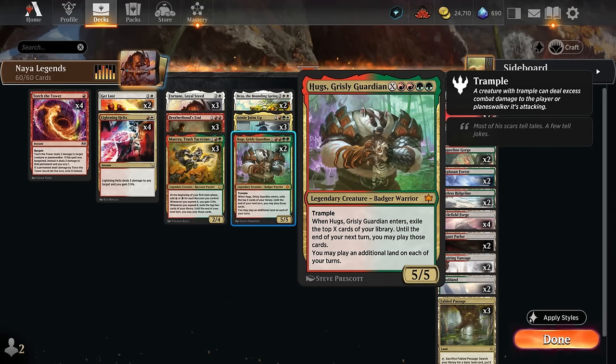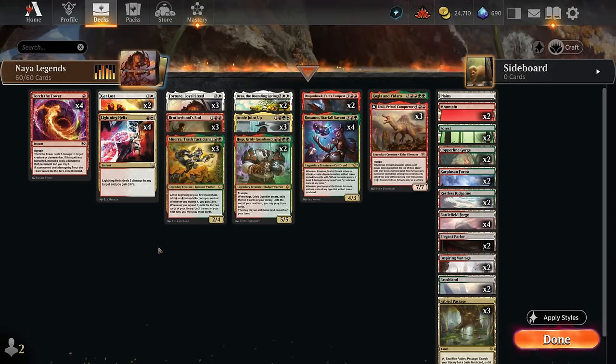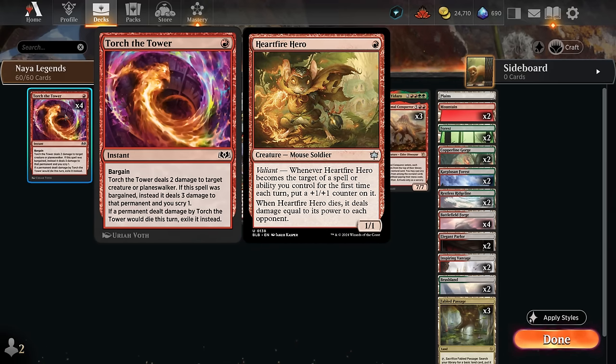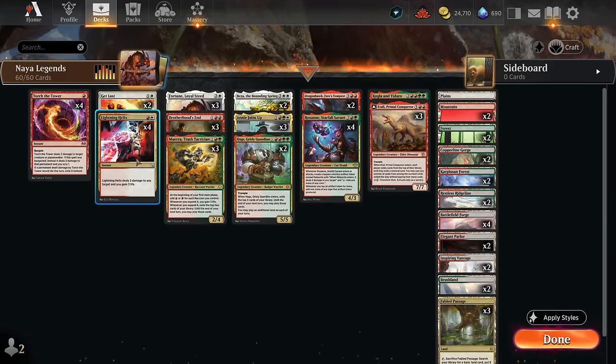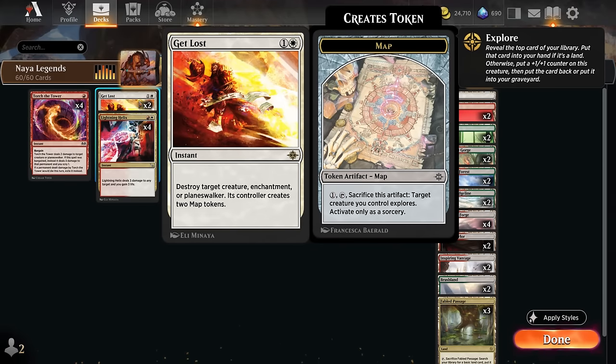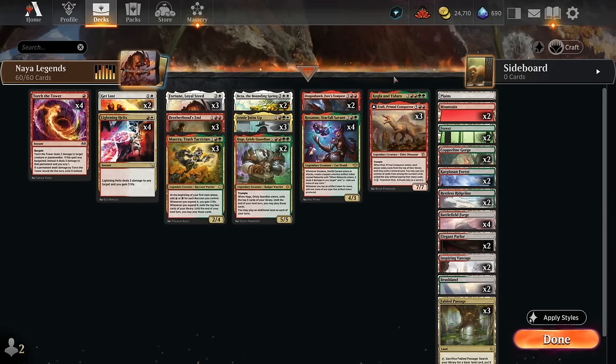To avoid getting run over by aggro, we have lots of early removal to keep up with mono-red aggro on the best-of-one ladder. I prefer removal over ramp creatures since against a deck that can combo kill on turn three it's better to have removal than to play expensive cards a turn early. We run the full set of Torch the Tower — exiling opposing creatures is relevant against hardfire hero and cacophony scamp. We also have Lightning Helix for life gain and Get Lost to destroy creatures, planeswalkers, or enchantments.